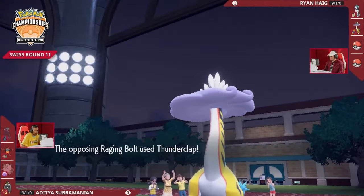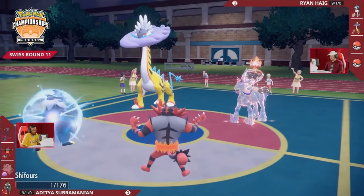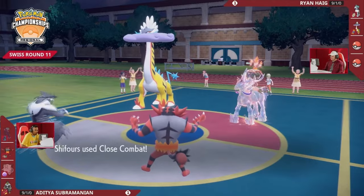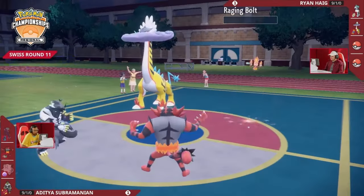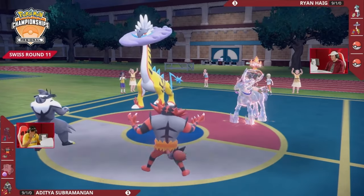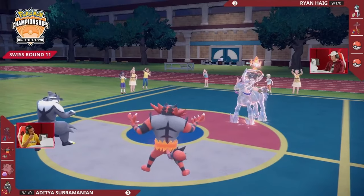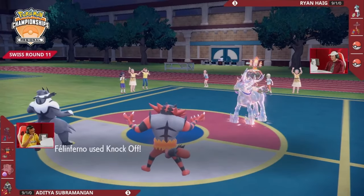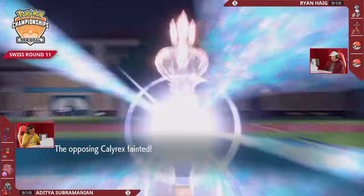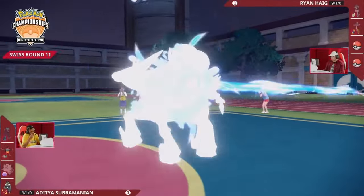The Fire Tera hasn't been too relevant for most of the set — used all three games really to stop Will-O-Wisp from Incineroar so you can't get burned. But the Fire typing from the low base power Draining Kiss was so crucial. Thunderclap brings Urshifu down to its Focus Sash — just one HP remaining on Adi's end. Close Combat toward Raging Bolt gets the KO — definitely fine lowering your defenses when you only have one HP remaining. At this point the restricted on the opposing end is going to be taken down as well.